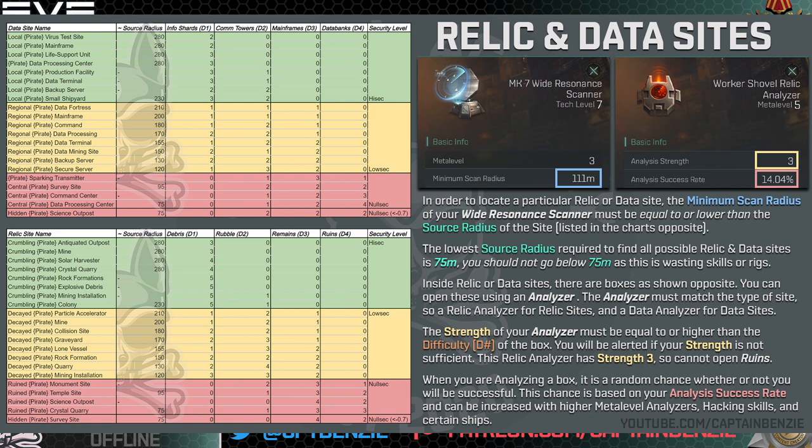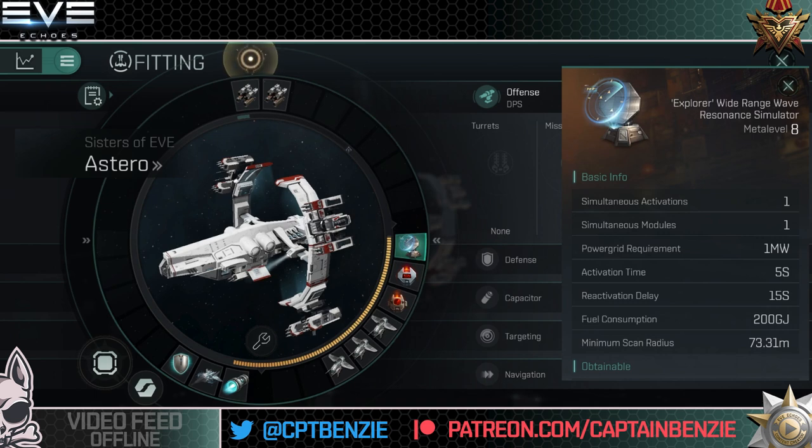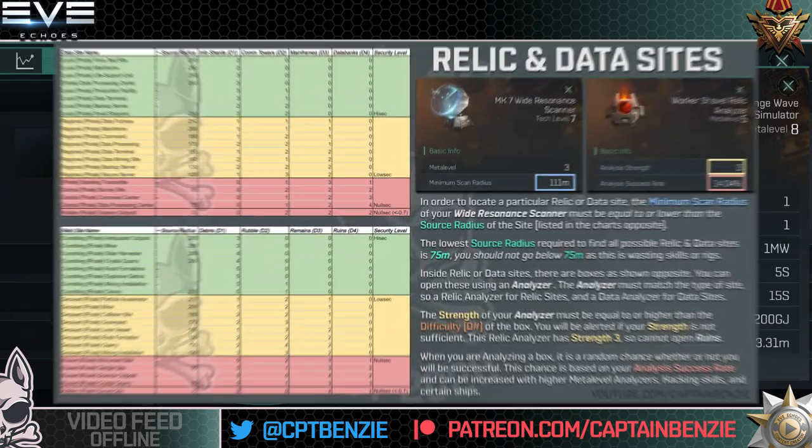This chart was created by me reverse engineering every single site in the game — I undocked a ship, created all these different sites, scanned with a scanner of a particular minimum scan radius, then reduced it until I could find the site. All HiSec sites have a source radius of 230 meters or larger, so if you're only scanning HiSec you only need a minimum scan radius of 230 meters. For LowSec sites you'll need a minimum scan radius as low as 120, and for NullSec your minimum scan radius needs to be as low as 75 meters to get every single possible site in the game.